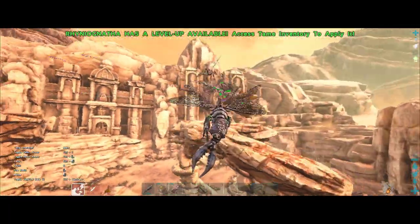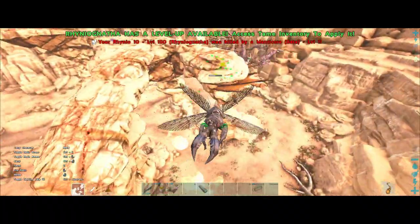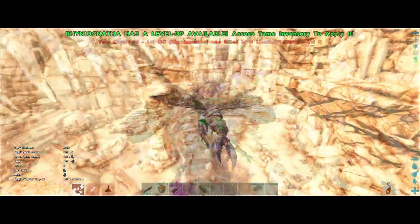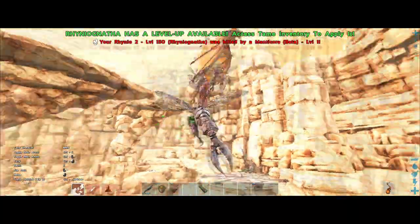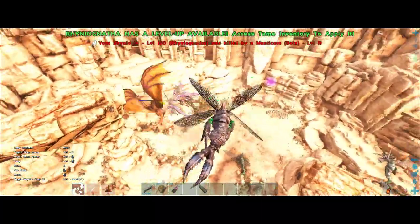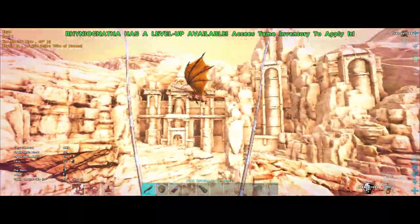So far so good — the beta Manticore's HP is almost at half. Now we lost our first rhino, then another, and another one quickly after that. They started to drop like flies. Two more rhinos down — actually three more Rhino Gettas got killed by the beta Manticore at the same time.